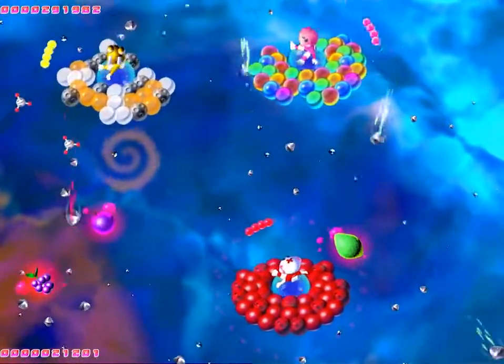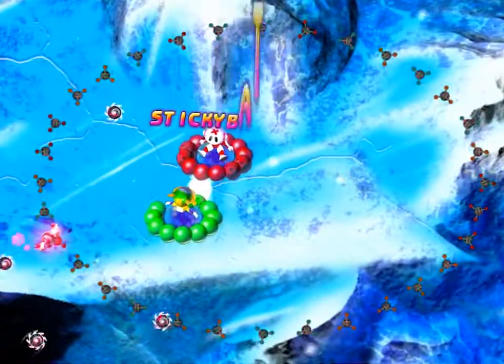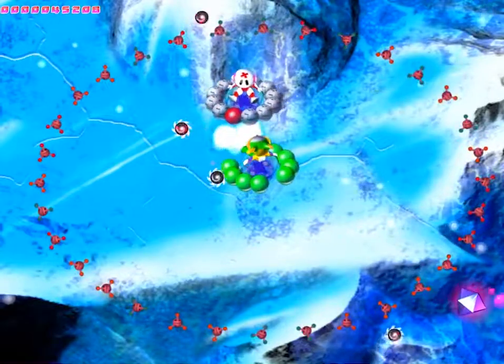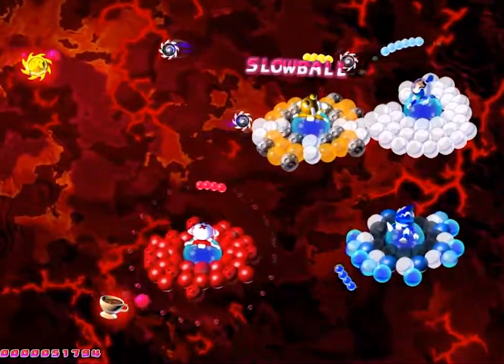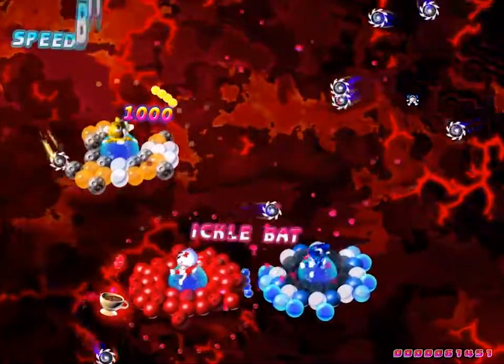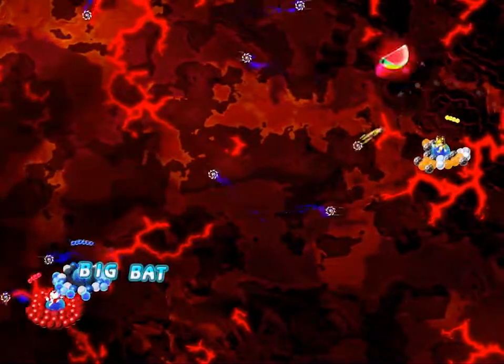Asteroids puts all the players at the bottom, trying to survive an asteroid storm. Sumo pits the players in a ring of mines with always-on thrust — it's an instant loss if you touch one. If that's just a taster of what's available, there are plenty more. Each of them is unlocked by playing through the story mode, which, while not particularly hard unless you've cranked up the difficulty, serves as an effective introduction to each game mode.